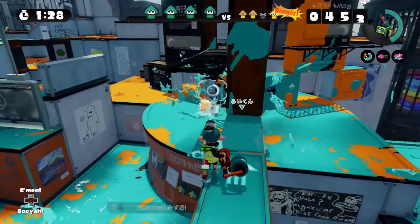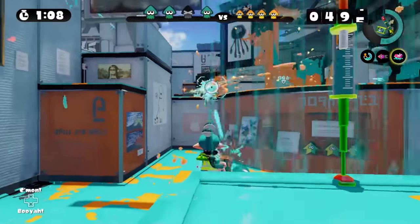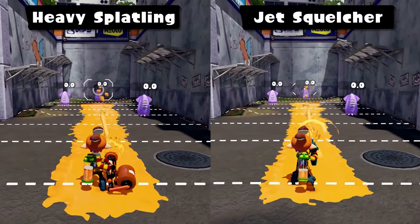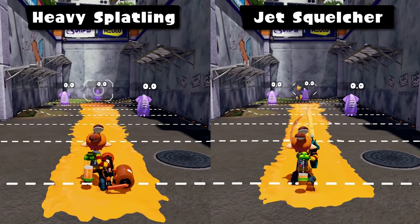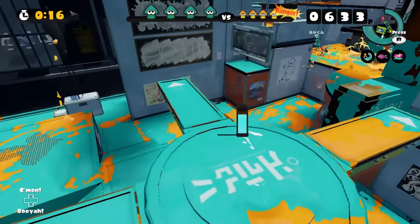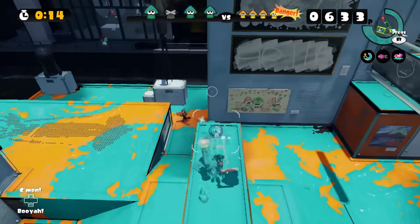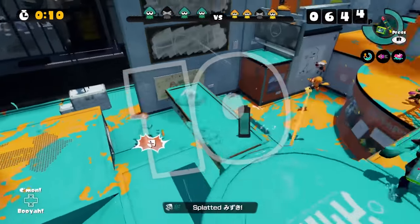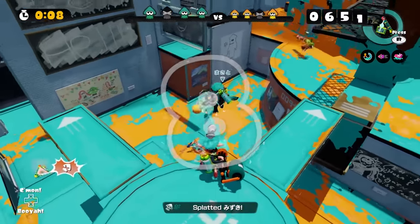The big difference that sets splatlings apart and makes them their own weapon class — other than charging for continuous fire instead of just one big shot — is that splatlings have constant range no matter how long their charge has gone on for. Partial charges are instrumental to playing this weapon, and close combat is more viable here than it is for snipers. The Heavy Splatling has ludicrously high firing rate and some of the best range of any non-charger — it out-ranges every single shooter. Another big difference: the laser aim assist on chargers is not present here whatsoever.